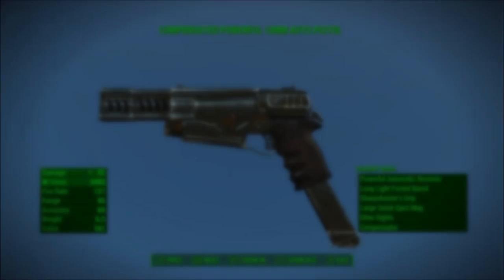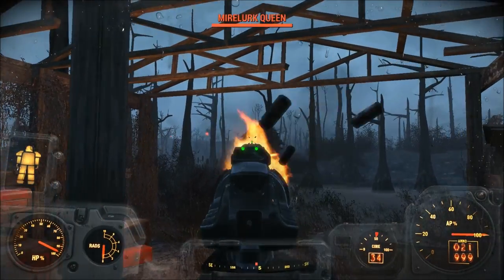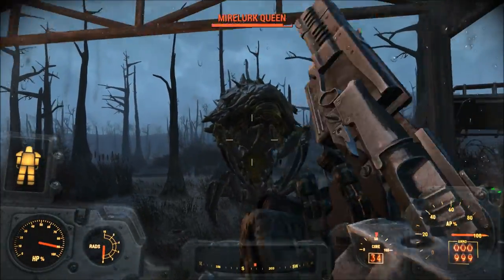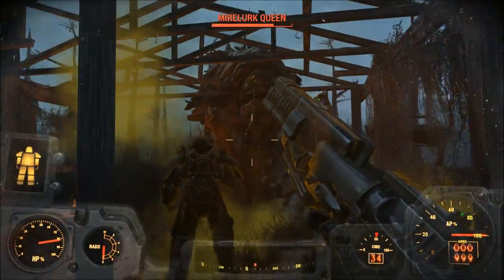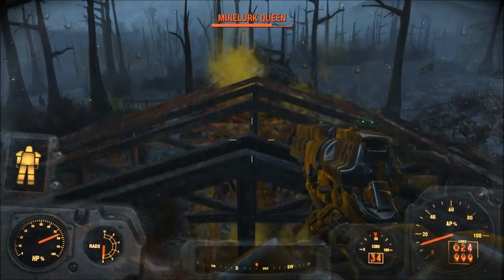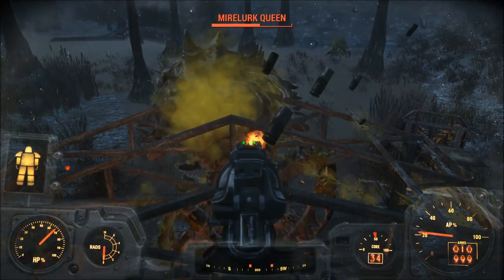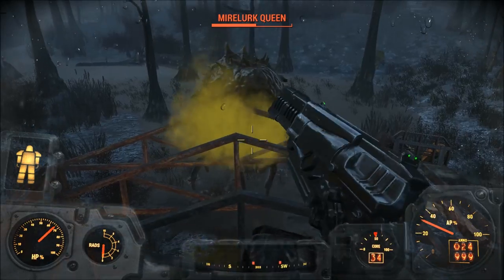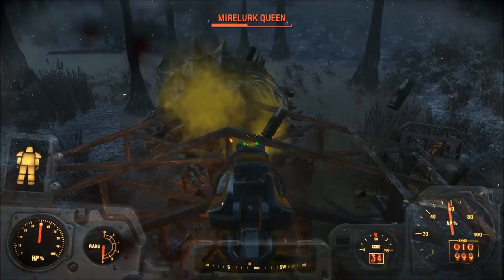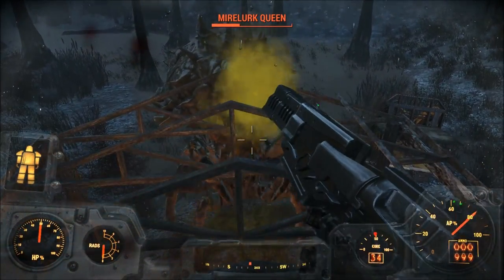Number 7: the Automatic 10mm Pistol. A fully upgraded automatic 10mm pistol deals 22 damage per shot. Comparing this to a semi-auto fully upgraded 10mm pistol, you're getting 9 damage less with the automatic version. While that's not as favorable as the comparison between the semi-auto and automatic pipe guns, it's still pretty decent. My only real gripe with the 10mm pistol is that there isn't a 10mm submachine gun like in Fallout 3 and New Vegas. Maybe it will return later via some DLC.